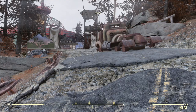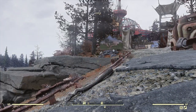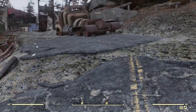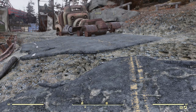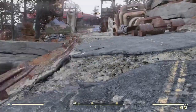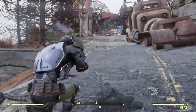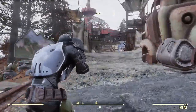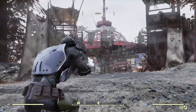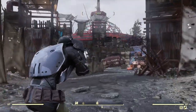Greetings! Today I'm going to be showing you how to farm for lead and steel and gunpowder to make ammo. There's some easy farm points. The first part is going to be the Pleasant Valley Ski Resort. What you're looking for is tin cans, especially the tin can traps. So let's go ahead and get started.